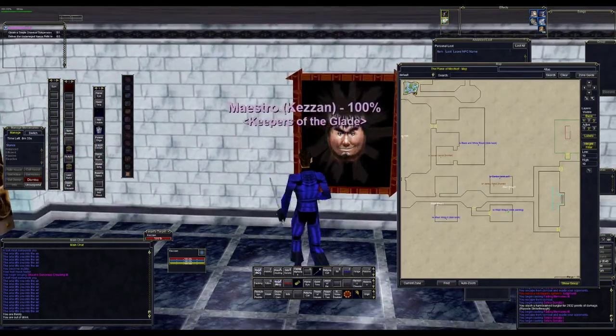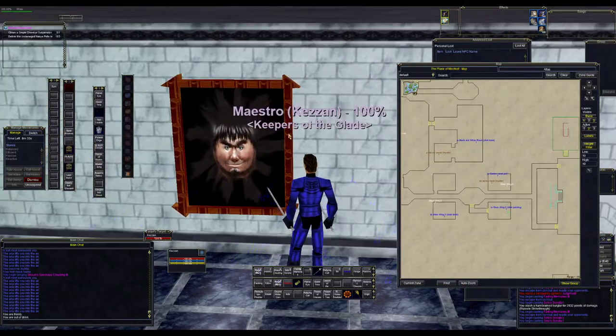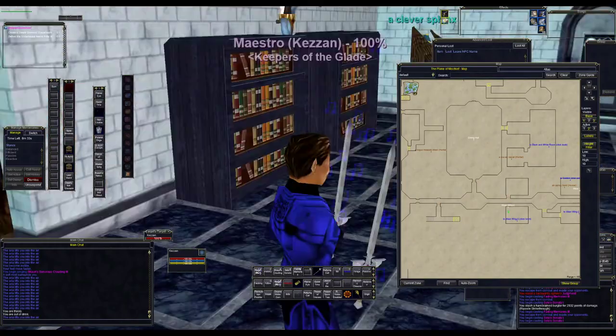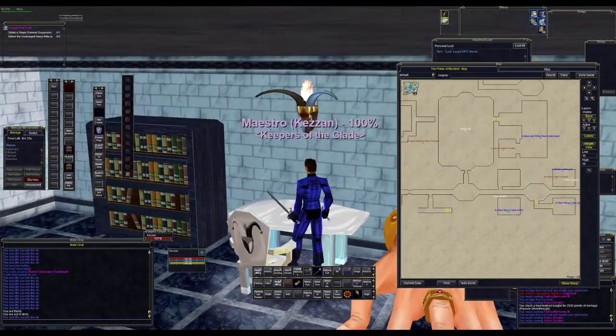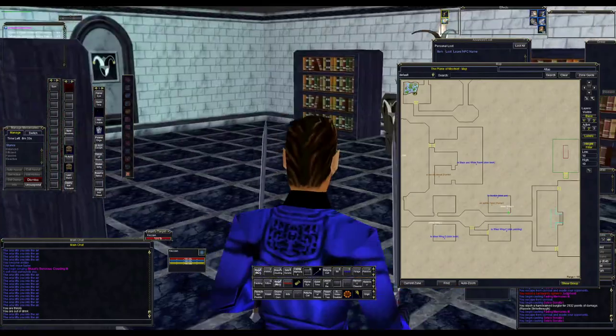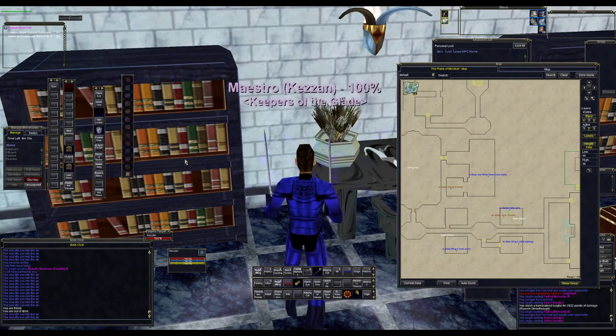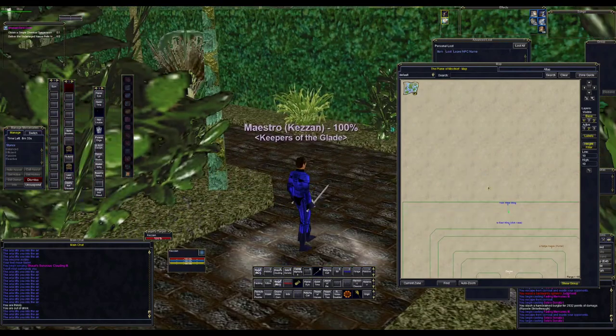Once you're in this room, you're going to see a Bristol Bane picture. Just click on this picture and it's going to port you to another room. Once you're in that room, you'll see a torch — click on it. It's going to port you again, and then you'll see a flower pot on the table. Just click on the flower pot and now we're in the garden.